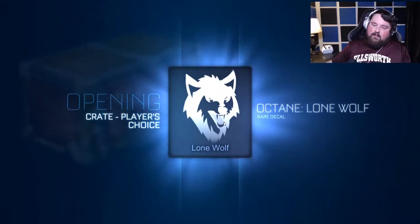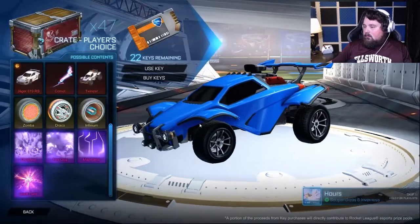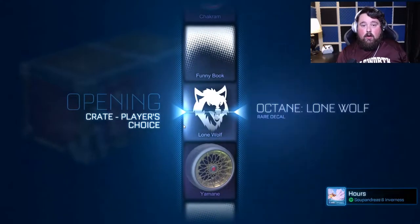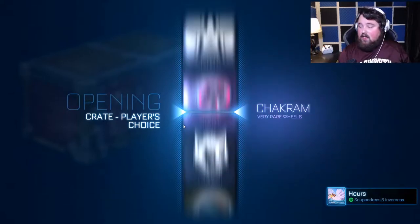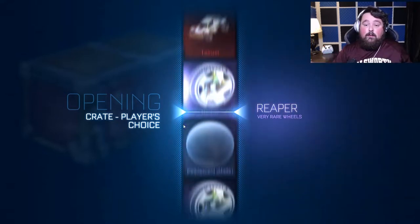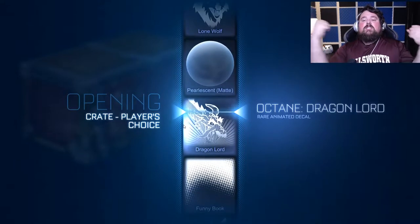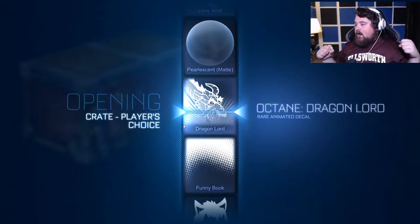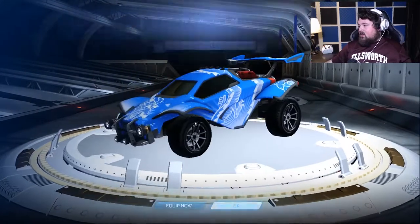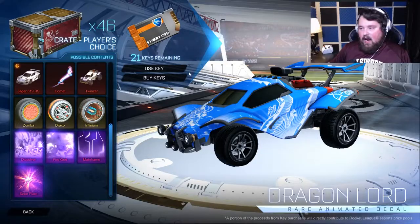Octane Lone Wolf — this is a cool one, certified. If you guys have these crates, just so you know: if you had these crates before the update, they update to what is here now. So you don't have to go out and get new crates to get these items if you already have them. Dragon Lord — I don't think I have a Dragon Lord, which is weird, but now I do! Adds to the collection. Give me that good stuff, certified — I can dig it.